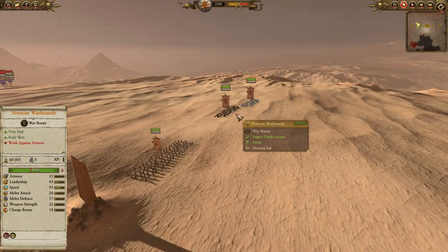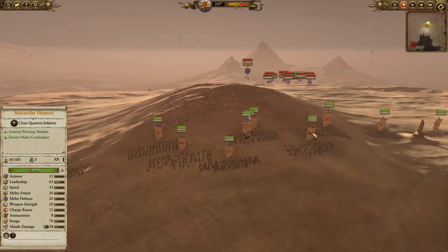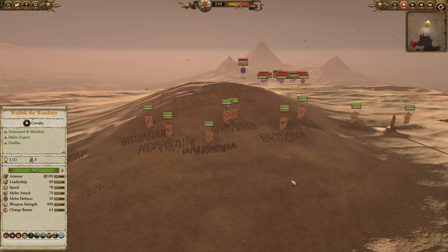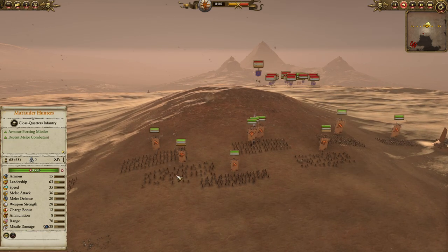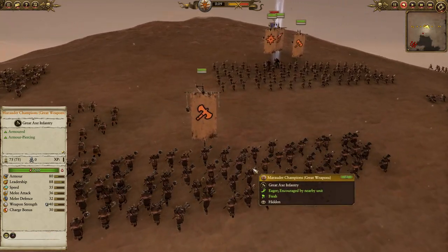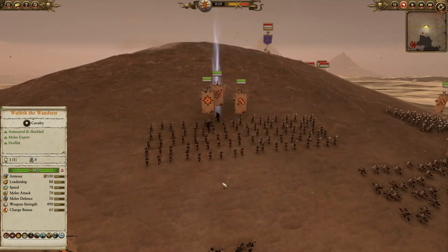On either flank I have a couple of Norscan Warhounds with some Ice Wolves as well. These will try and get behind the enemy line — dwarfs tend to have a lot of ranged units, so they'll hop on top of thunderers, quarrelers and all those different nice tasty targets. I also have two units of Marauder Hunters just for the extra armour piercing; these guys are throwing axemen. In the back we have a unit of Marauder Champions — a little bit more elite for that added punch in case there are some Iron Breakers we need to knock out.